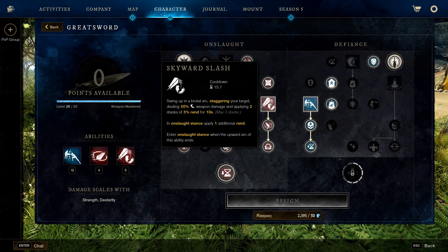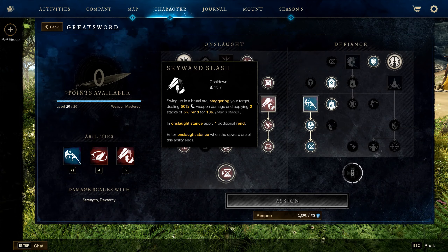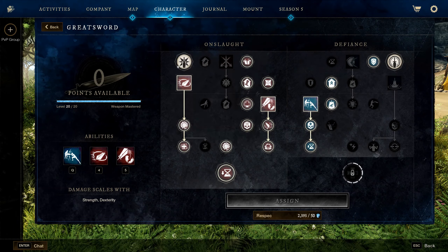Once you're in Onslaught, Skyward Slash is the main ability you'll use to kill bosses. It applies two stacks of Rend dealing 10% increased damage, and while in Onslaught you get an extra stack making it 15%, allowing you to absolutely shred bosses with your group.